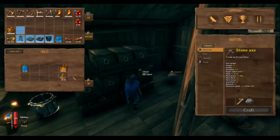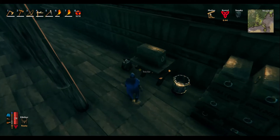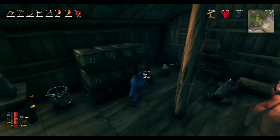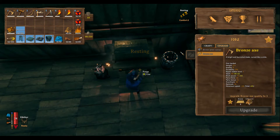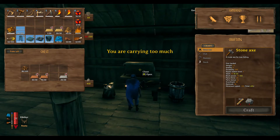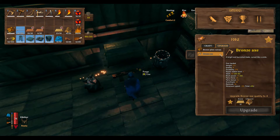We need deer hides. To upgrade our axe we need leather scraps. Upgrade all the bronze — yeah, duh — and copper. Back to upgrade: bronze axe, boom. Bronze axe quality level four — not there yet. We're going to craft our leggings and our helm.